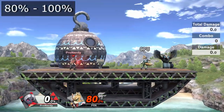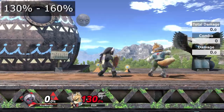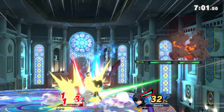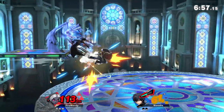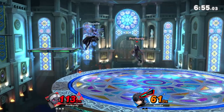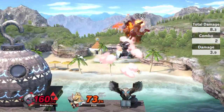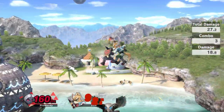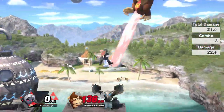For example, Fox will be arrow laddered from 80 to 100 percent with short hop arrow, and 130 to 160 percent for full hop arrow. Rage will generally decrease percent windows by 10 to 20 percent. At max rage, you will even be able to start arrow ladders on Fox at 60 percent. Charging the initial arrow slightly will also lower percent windows. Characters with bigger hurtboxes will also be easier to arrow ladder.